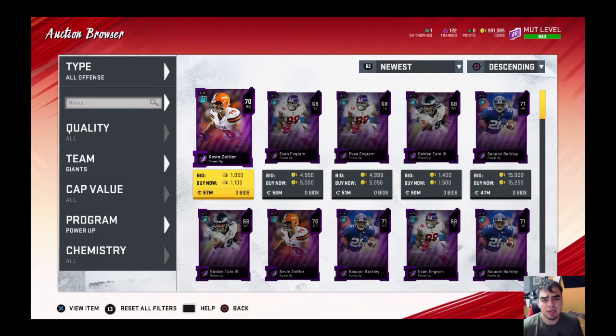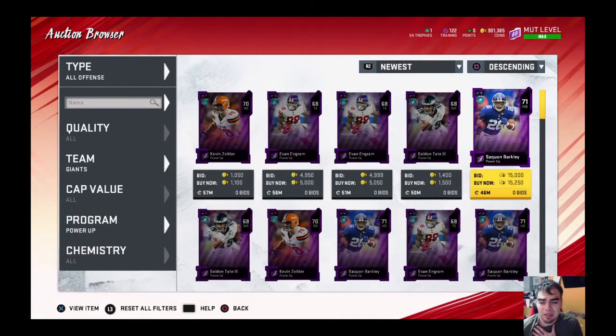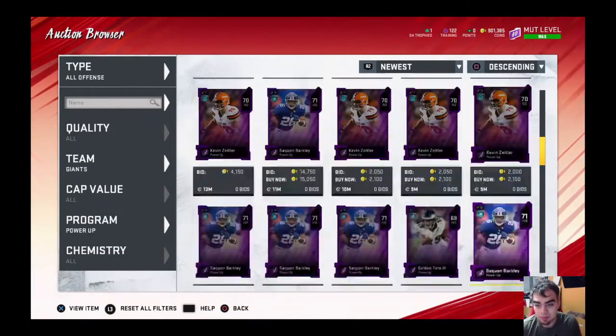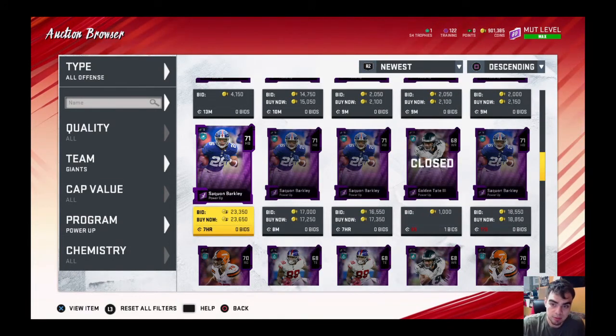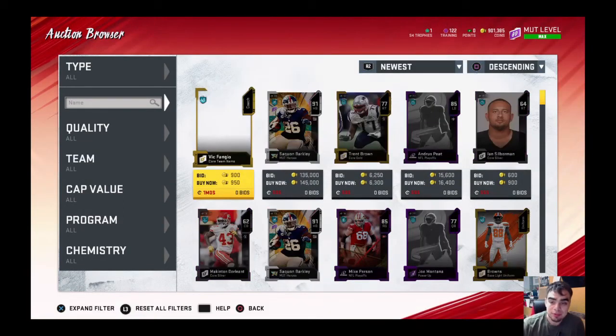The other one is Saquon Barkley — I think he's gonna get a Team of the Week card. We're slated to get Team of the Week from the last two weeks we missed because EA was on holiday. He's going for a nice 15k right now; I bought one for around 9 to 11k. I don't fully go in on him, but if you're more of a gambler — I like to sell things right away — Saquon's definitely gonna get that card because he's balled out these last two weeks.